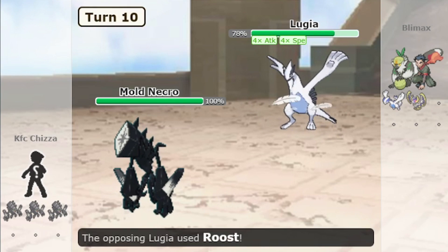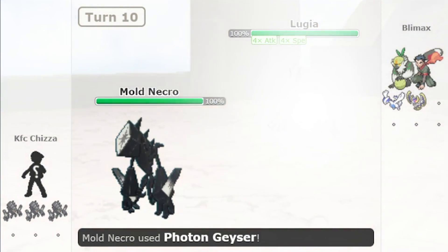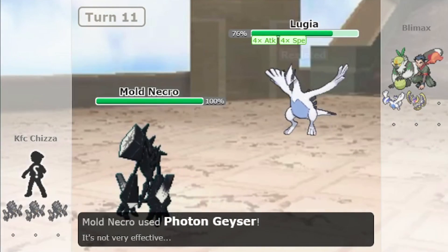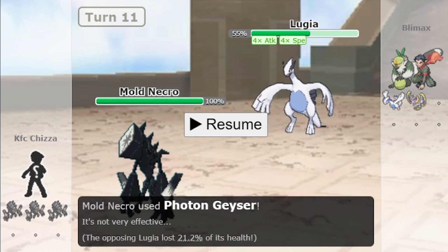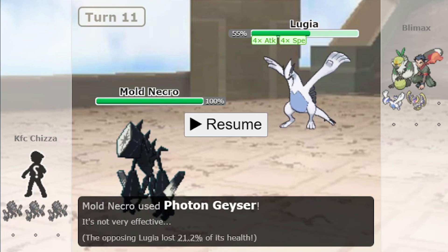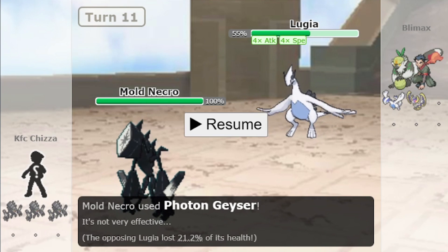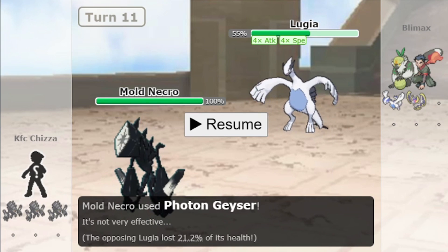See how much Lugia took — 22%. Let's go for it again: 25%. Now the second hit — does it do double damage or the same damage? It does the same damage. So as you saw, not just Photon Geyser but the ability Mold Breaker also ignores Multiscale. So Multiscale halves damage when the Pokémon is at full HP. However, it is ignored by ability-nullifying abilities like Mold Breaker, Teravolt, or Turbo Blaze, or ability-nullifying moves like Photon Geyser.